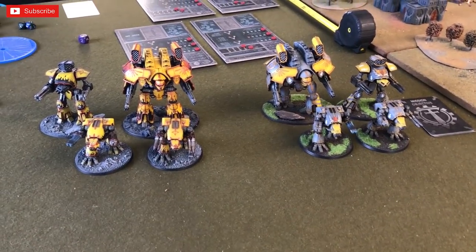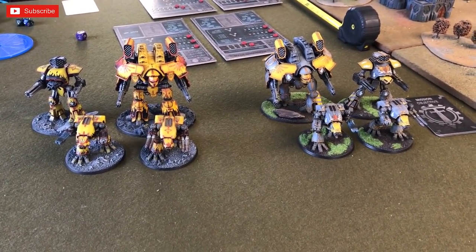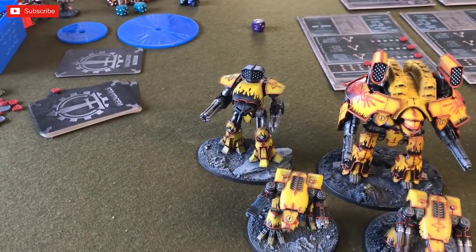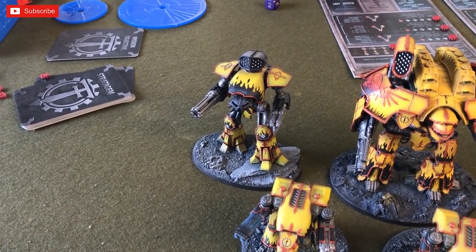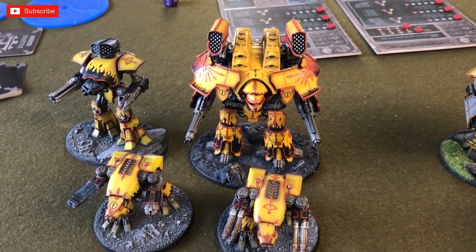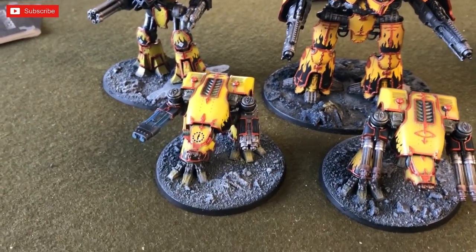Let's take you to the armies — our little forces for the day. We're basically just taking the same as each other, apart from some differences on the Warhounds. We've both got a Warlord, a Reaver, and two Warhounds running as a squadron. The Reavers are armed with Apocalypse Missile Launchers on top, then a Turbo Laser and a Laser Blaster — thank you very much. And then of course missiles, with two Volcano Cannons on both Warlords.